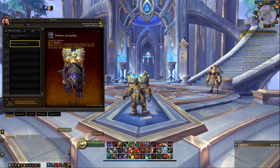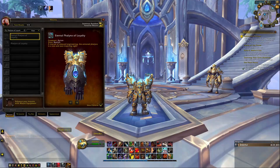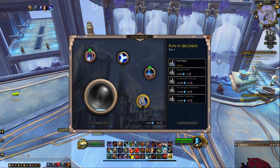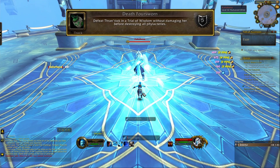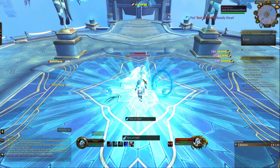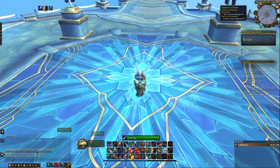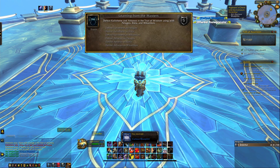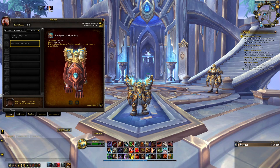Next is the Phalanx of Loyalty. To get this mount you need your Path of Ascension Covenant feature to be at rank 2. Once it is at rank 2 you will need to defeat Mad Mortimer on Loyalty difficulty and then you will receive the mount. You can also get the Eternal Phalanx of Loyalty by upgrading your Path of Ascension to rank 5. Once it is at rank 5 you will need to complete the Death Force Sworn achievement which requires you to defeat Thran on the Trial of Wisdom difficulty without damaging her before destroying all Phylacteries. And the final mount associated with the Path of Ascension is the Eternal Phalanx of Humility. You can get this mount by completing the achievement Learning from the Masters which requires you to defeat Calisthene and Athanos with Pelagos, Mykonos, and Kela, which are soulbinds that you fight with in the Path of Ascension.